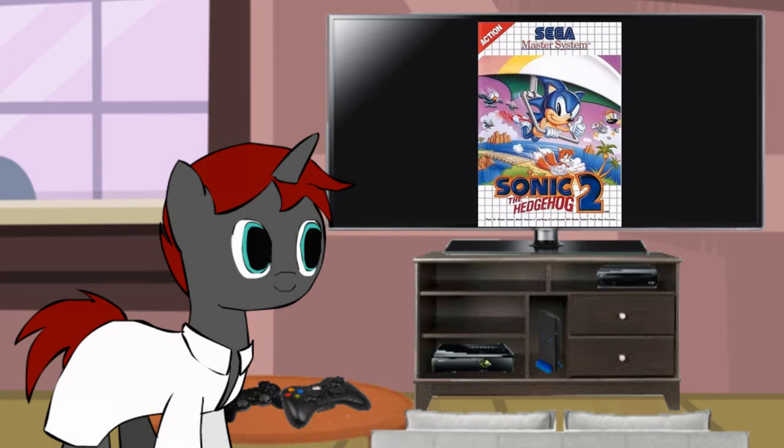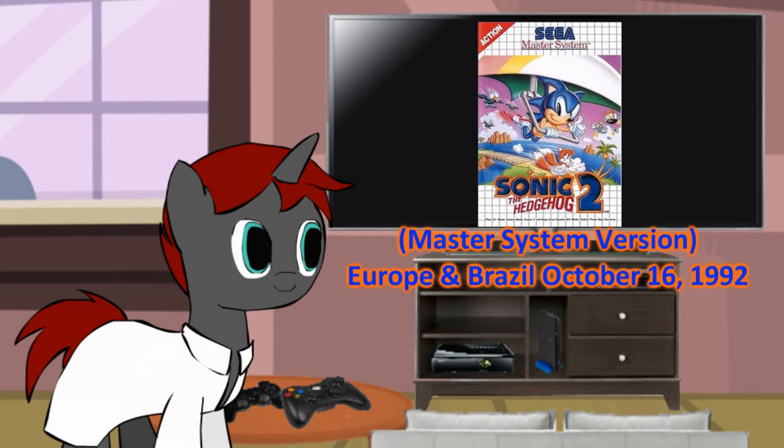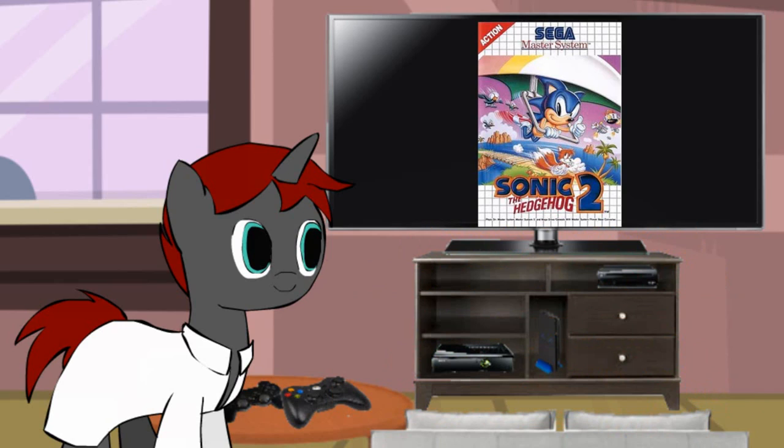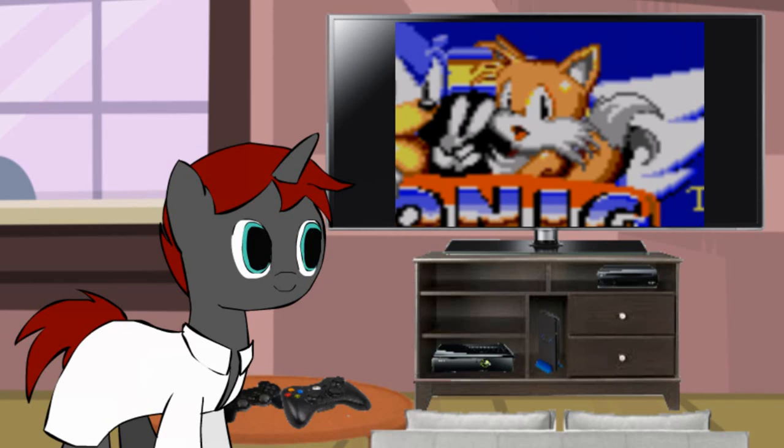It's time to review Sonic the Hedgehog 2 for the Sega Master System and the Game Gear. The Master System version was released in Europe on October 16, 1992, and in Brazil around the same time. The Game Gear version was released in Europe on October 29, 1992, North America on November 17, 1992, and in Japan on November 21, 1992. Being released before the 16-bit version for the Mega Drive and Genesis, the 8-bit editions represented the debut of the character Miles Tails Prower, who became a recurring character in the series.